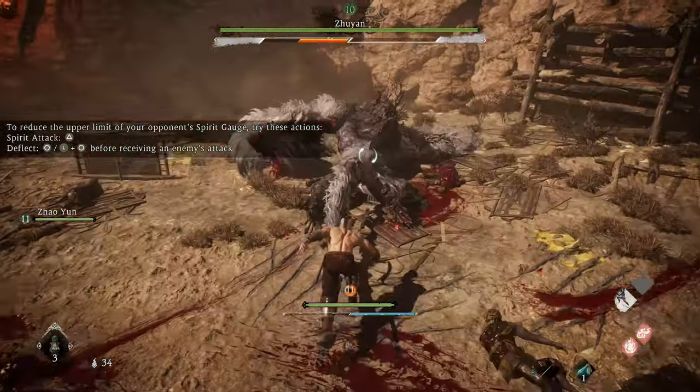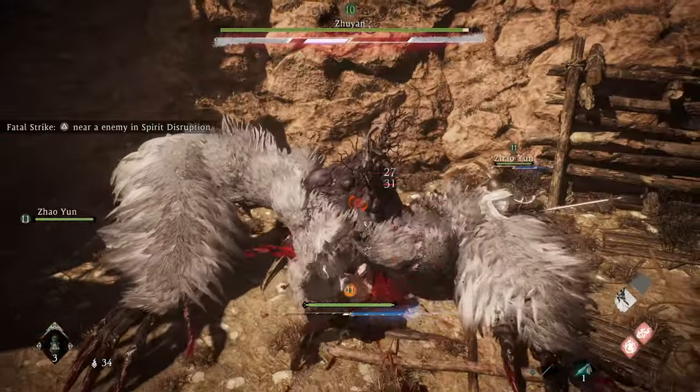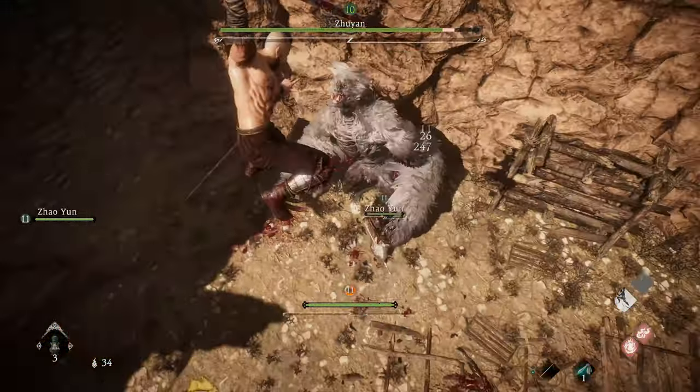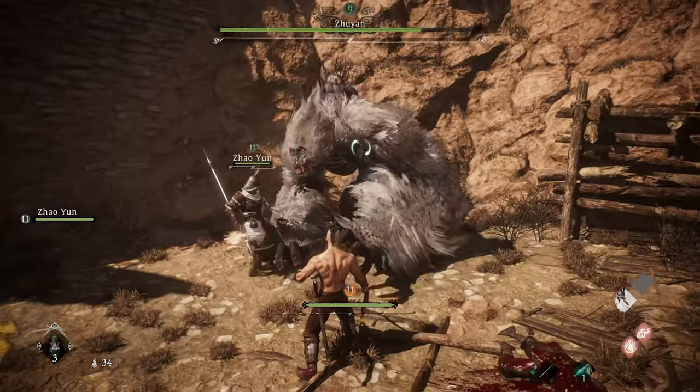While it's down, do some lights and a martial art or spirit attack to break it. Keep hitting it for a short time after the red fatal blow icon is displayed, and then press spirit attack to do the critical attack. And that's the loop for the whole fight.